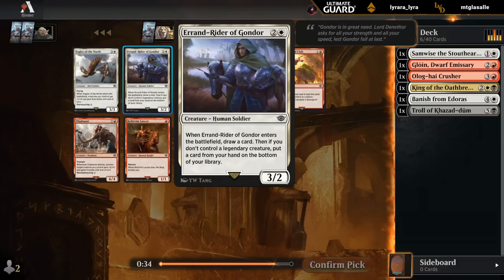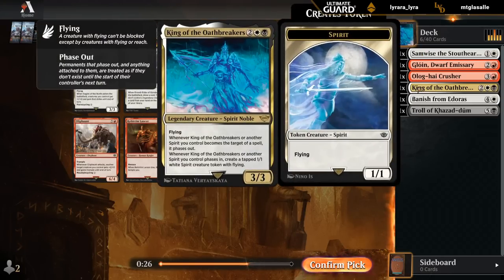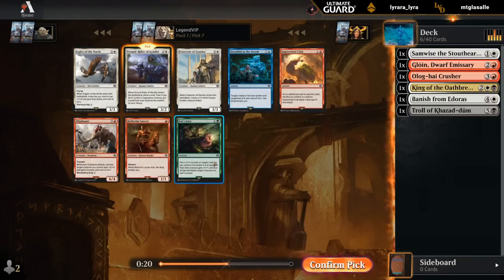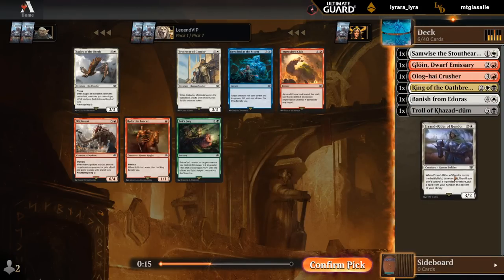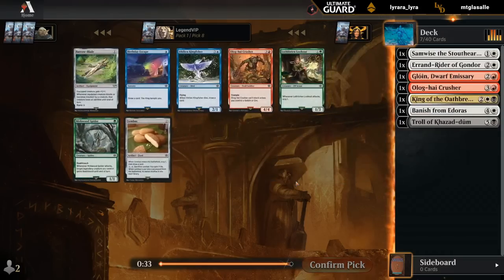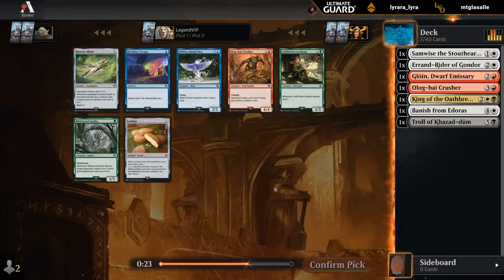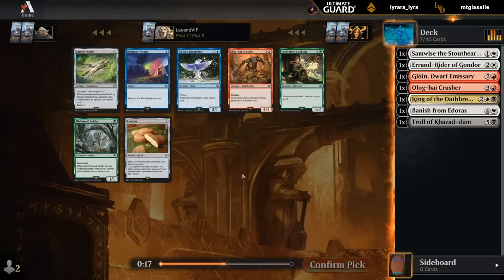Now I'm liking the Rider — perfect in a Legendary deck, as it's a 3-2 that draws. That's a type of payoff we're looking for when going black-white with lots of Legendaries, and the Ring Tempting Us can also make a Legendary. There's a few more basic Land Cyclers. End's Fury also kind of late as a removal spell. Haven't had a great reason to jump into green so far. Could take another Crusher, even though the Rider kind of points in a slightly different direction. A Lamboss is always a fine filler 2-drop. I'll try the Crusher.